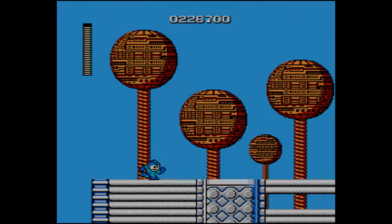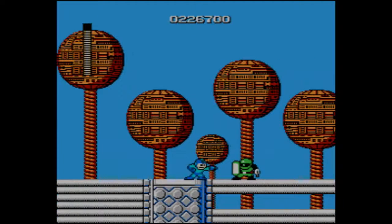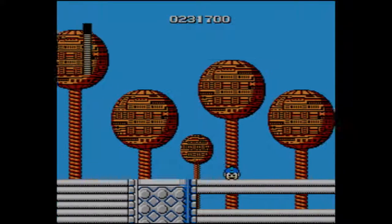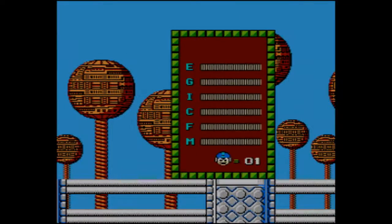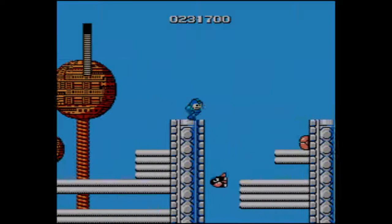Oh no, the green guy's up here — I was mistaken. But this guy, yeah, he is a pain. He basically blocks all of your attacks until you turn around. Ooh, we got a one-up! Yes, I actually needed that because I had zero lives, so thank goodness I actually got that.